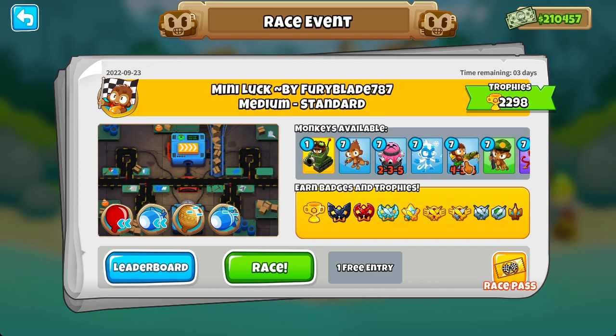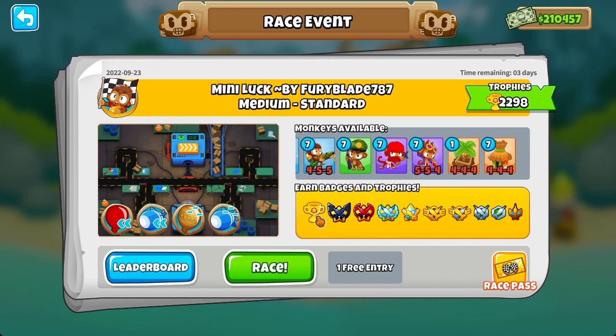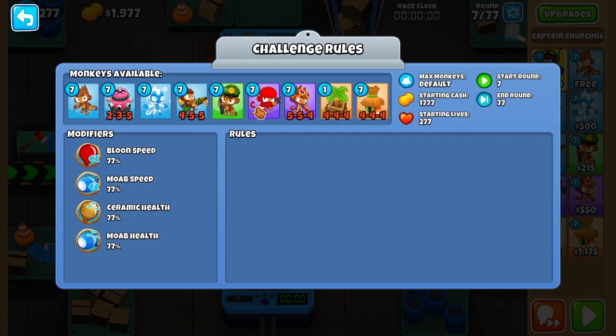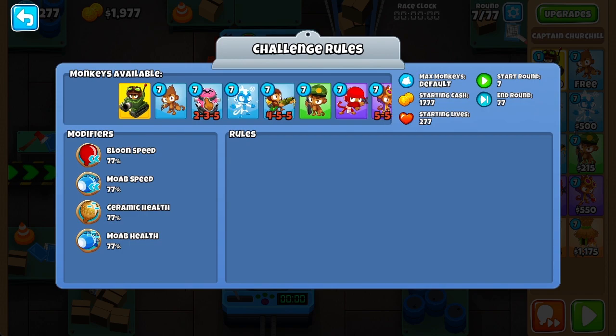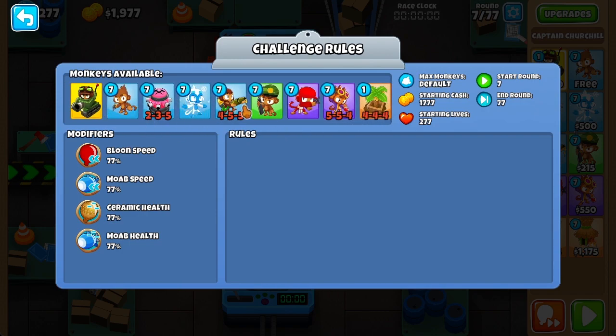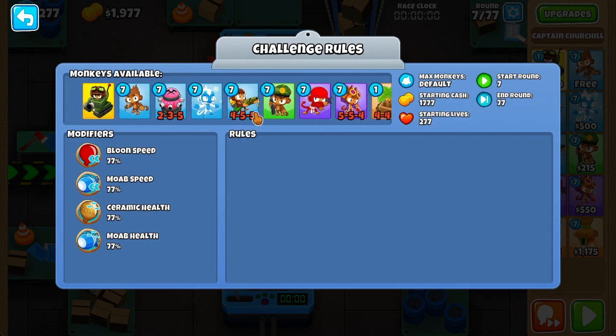A race called Mini Luck. I wonder what elements of luck there are in this race. Everything about this race is all about luck because there's a number 7 everywhere — and as we all know, 7 is a very lucky number — from round 7 to 77, with 1,777 starting cash, 277 starting lives, 77% modifiers, 77 plus 7 of each tower. I'm not entirely sure about the tower restrictions, but it's still a lucky race.